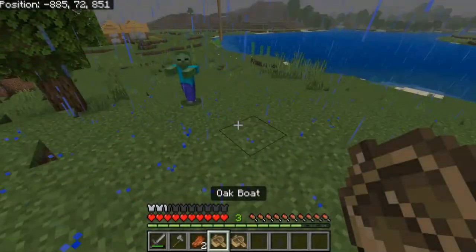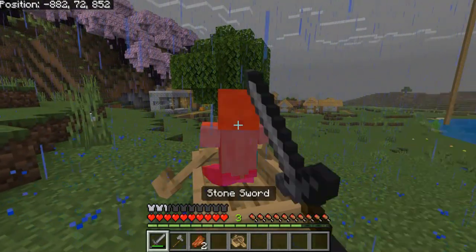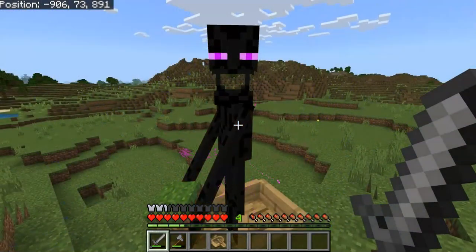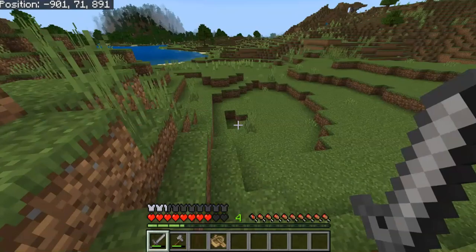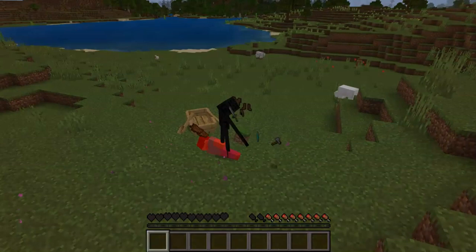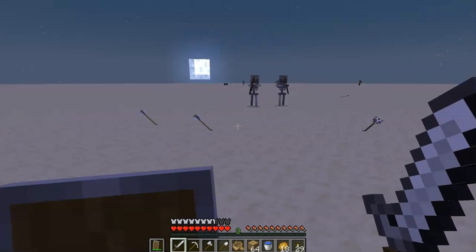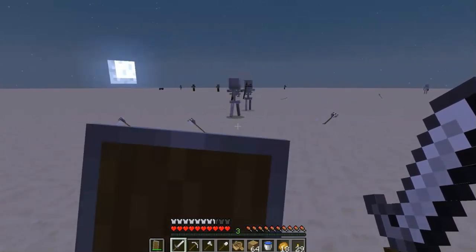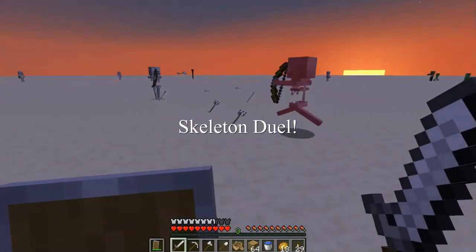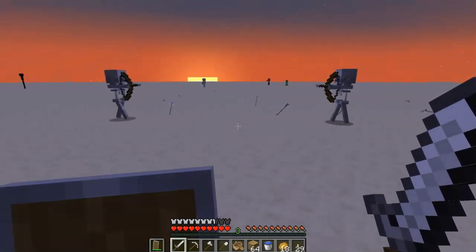Most mobs will enter a boat and get stuck if they pathfind across it. You can use this to your advantage to trap a mob that is following you, and then attack it at arm's length. Keep in mind that in Bedrock edition, this trick will not work for endermen. Java's endermen cannot teleport in a boat, but Bedrock endermen will hop out and retaliate. Skeletons may accidentally shoot other mobs, and if they do, most of them will turn on their new attacker and save you the trouble. If you have multiple mobs after you and at least one is a skeleton, you can try to position yourself to force a hit and start a mob fight.